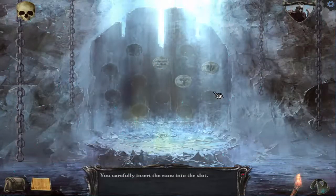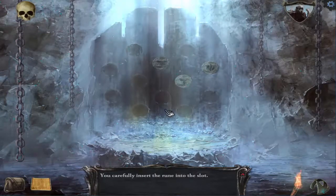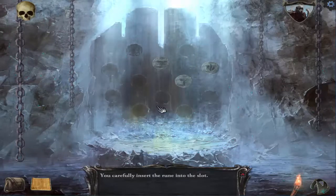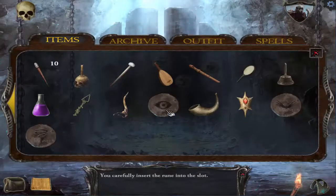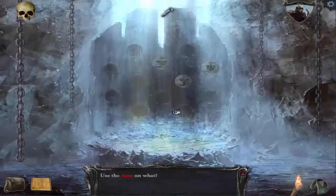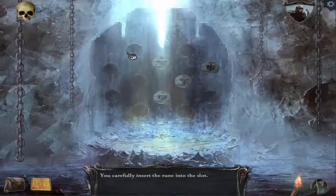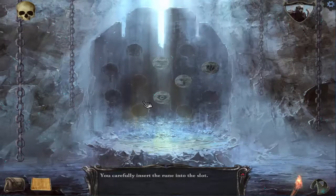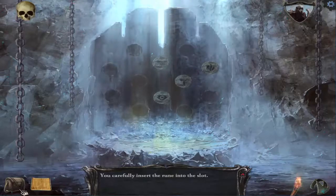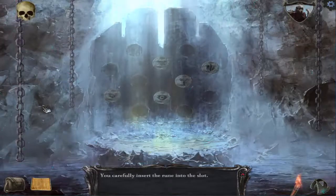Fire on the second row, supposed to go here, third slot. And eagle on the fourth row - one, two, three, four - second slot. Oh, eye - eye, so we're in the middle. And then I'm supposed to use the eagle one... eagle fourth, that's the first slot, so here. I have no clue but I'm gonna try it - we're gonna try it.